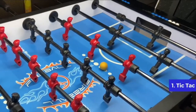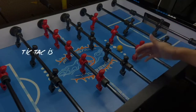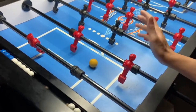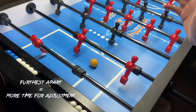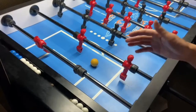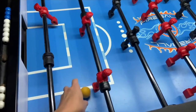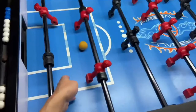First, tac-tac. Tac-tac is the skill where you are passing the ball between the two guys under the same rod. If you just start off playing foosball, try it with the two bar first. The men on the two bar are the furthest apart compared with the other bars on the table, which means there is more time for you to adjust the ball direction. Make sure the ball is staying under the rod all the time. If the ball moves away from the bar, use the men to adjust its direction by hitting the left side of the ball.